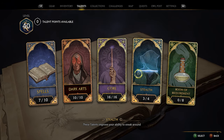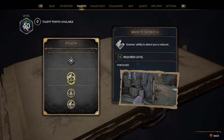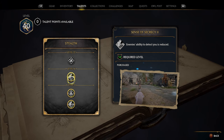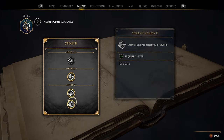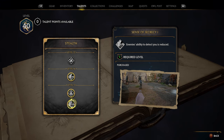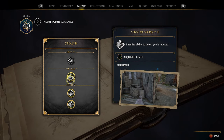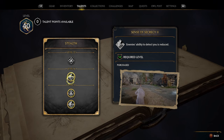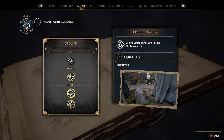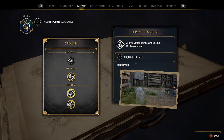Moving into Stealth, there are only four skills available and I only have three. The first is Sense of Secrecy 1 — enemies' ability to detect you is reduced — and at level 16 there's Sense of Secrecy 2 which reduces it even more. The second option lets you sprint while using Disillusionment, which is probably the most important one because it lets you move around quicker while in stealth mode.